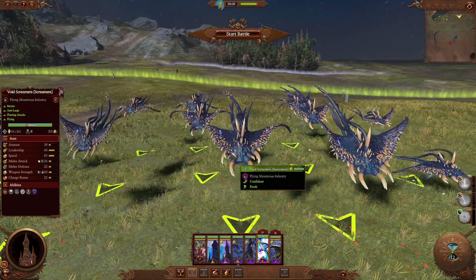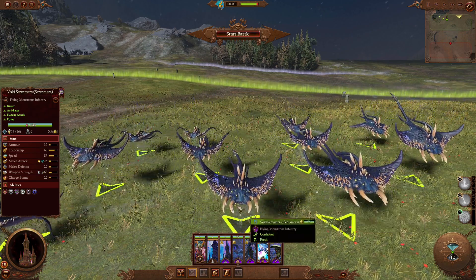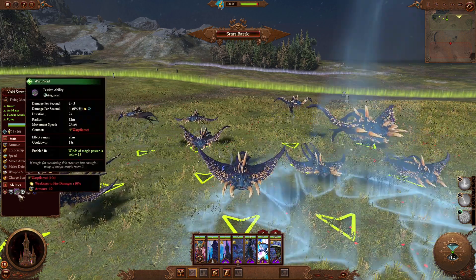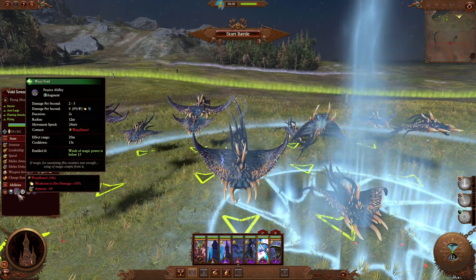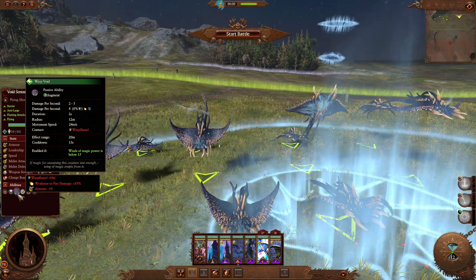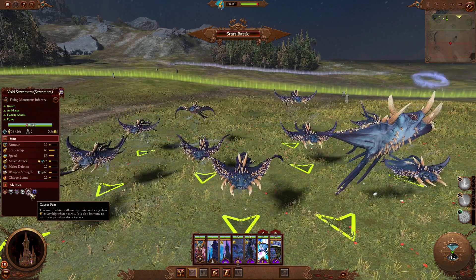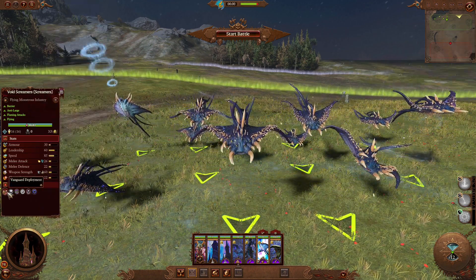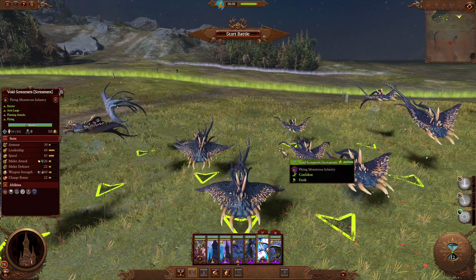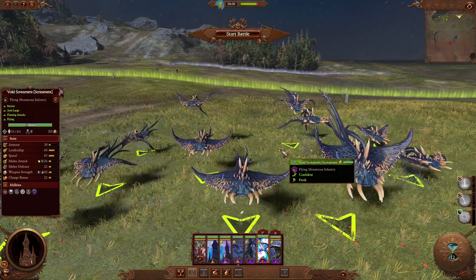Next we have the Void Screamers. I must admit I don't usually use Screamers too much in Warhammer 3, but I really like these mainly because of the coloring — I'm really tempted to just buy a box just to paint them this color. Overall good stats: it's a flying unit, anti-large, flaming attacks, and they are also able to Vanguard, which is pretty good. The stats are decent so these should be able to last quite a bit depending on what you use them for.